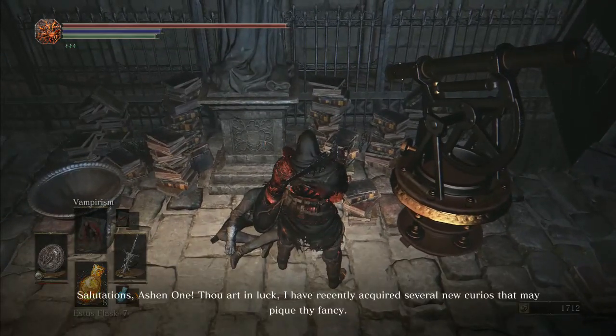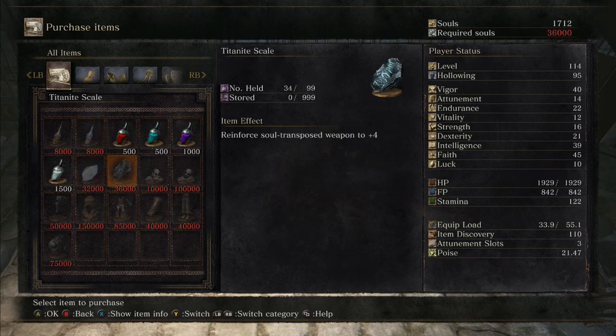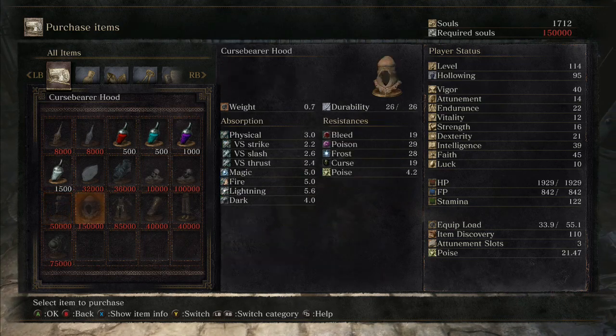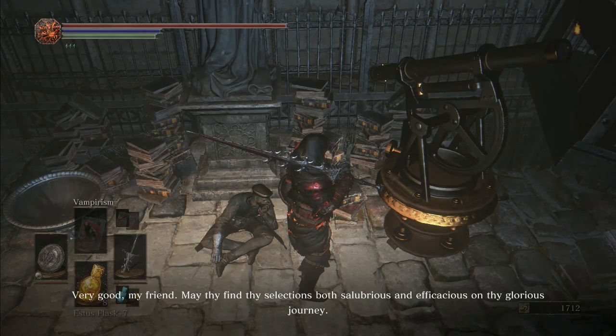Hey, salutations, Ashen One. Thou art in luck — I have recently acquired several new curios that may pique thy fancy. Oh yeah — what kind of curios? You're an alchemist, are you? That's cool, dude. Maybe he's got all the remains of stuff that you need to buy. Upgraded gear. King of the lost — increases strength, dex, intelligence, faith, and luck by two. Jesus. I want that — that would be really strong.